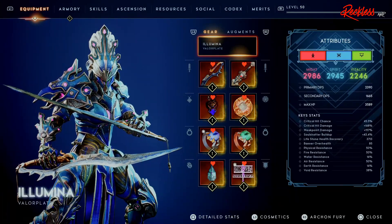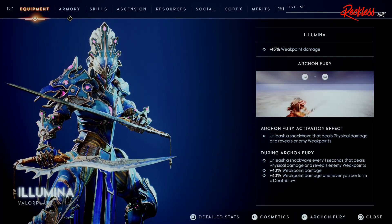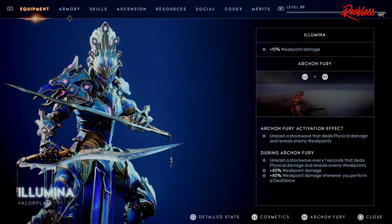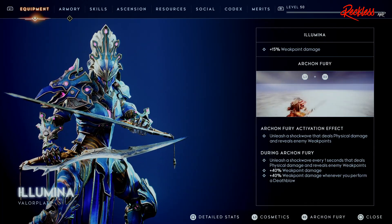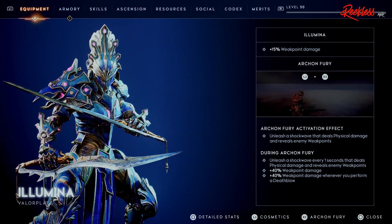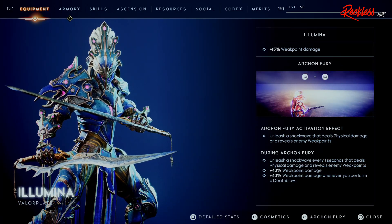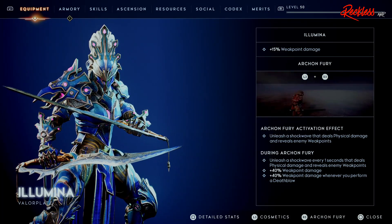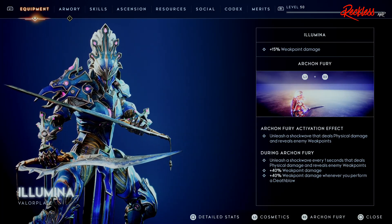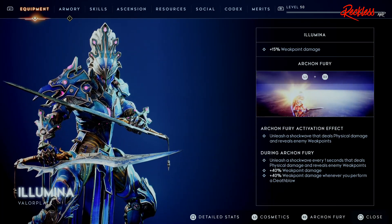We are going to start with the gear. We are still using the Illumina Valor Plate. With this Valor Plate, it gives us plus 15% Weak Point damage. The Archon Fury effect is when you pop Archon Fury, you unleash a Shock Wave that deals physical damage and reveals enemy Weak Points. During Archon Fury, unleash a Shock Wave every one second that deals physical damage and reveals enemy Weak Points. Then we get plus 40% Weak Point damage, and then plus 40% Weak Point damage whenever you perform a Death Blow.